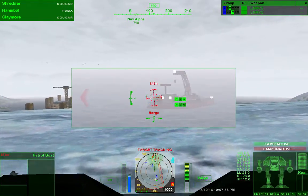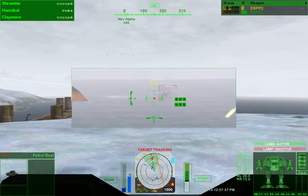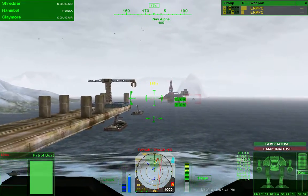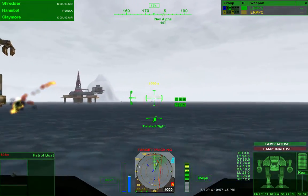Militia? Don't they know how outclassed they are? Can it! Take these guys out and minimize damage to the docks. Roger, this is Deneb Control. Militia units have opened fire on the platforms. Take them out quick. Roger, we're on it. Spectre out.